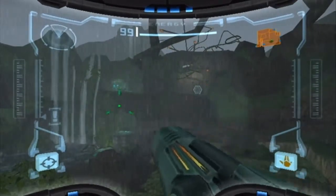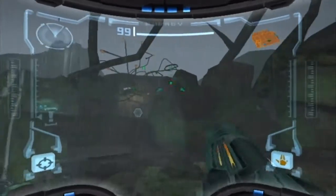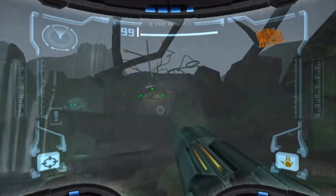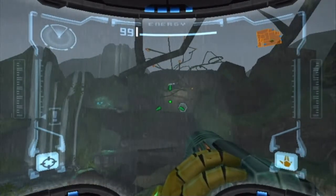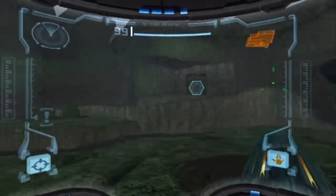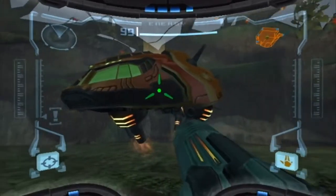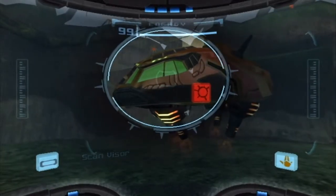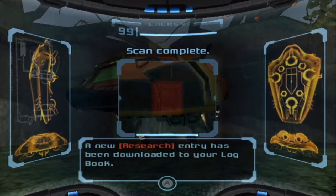So here we are on the surface of this wonderful-looking planet called Talon IV. I don't know where the other three Talons went — maybe Samus visited them at one point, and now they're gone. That seems to happen with planets that Samus visits. We tracked Ridley here, but we seem to have lost track of him, so I guess we're going to have to start searching for him.